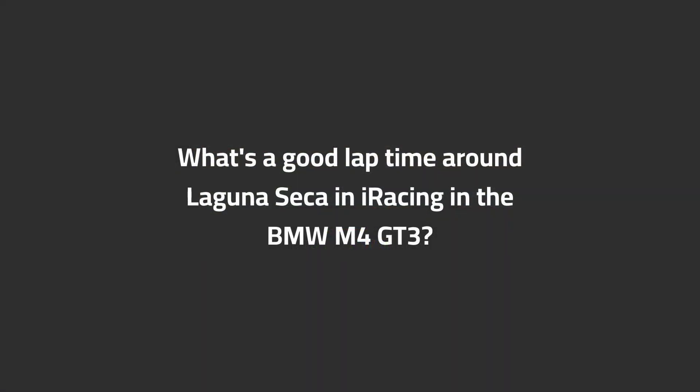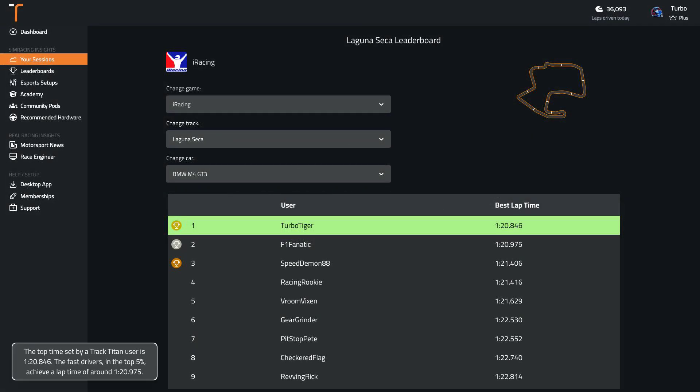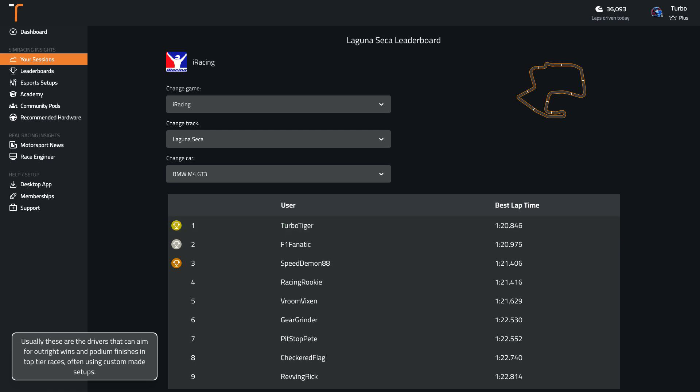What's a good lap time around Laguna Seca in iRacing in the BMW M4 GT3? The top time set by a TrackTitan user is 1:28. The fast drivers in the top 5% achieve a lap time of around 1:20.10. Usually these are the drivers that can aim for outright wins and podium finishes in top-tier races, often using custom-made setups.